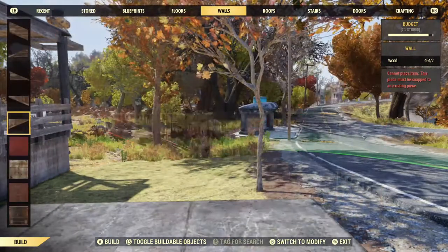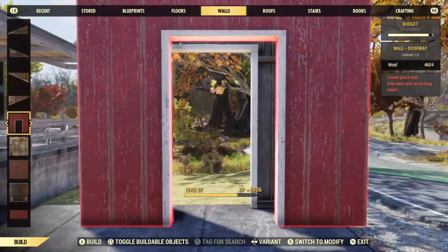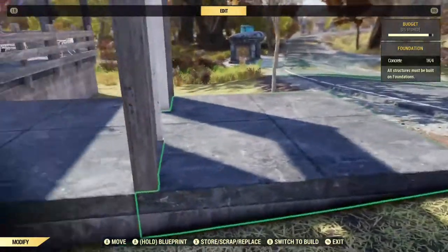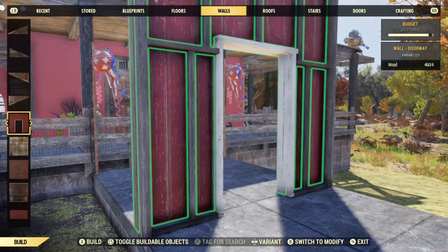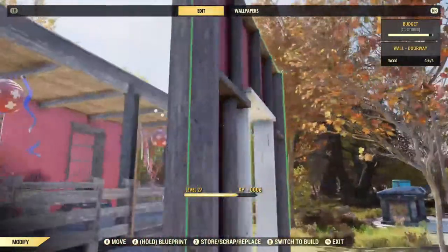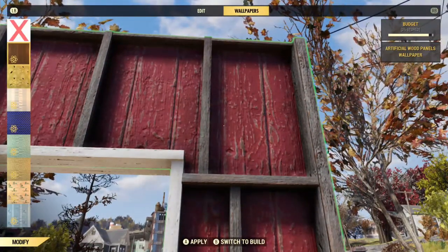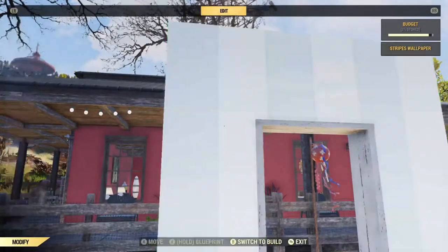It only works with one piece, which is the barn door. You put a barn door down — it has to have foundation either side, but you can lift the outer foundation off afterwards. If you put another barn door down, you can put two overlapping. You can then put wallpaper on both sides, and obviously you can use different wallpaper on each.